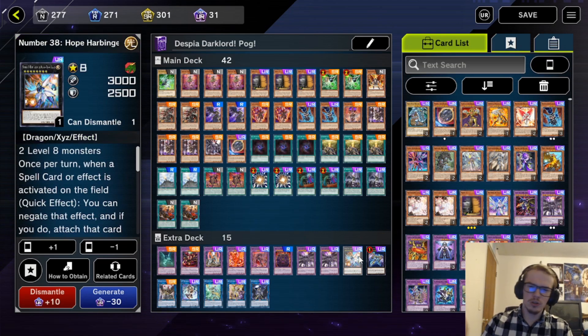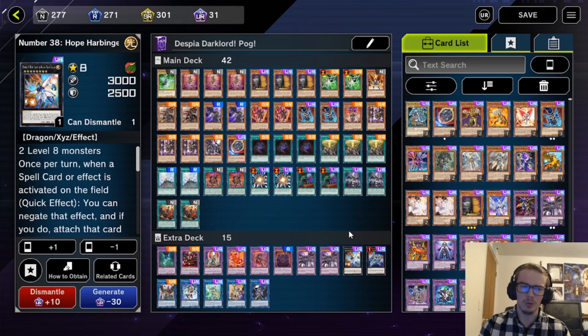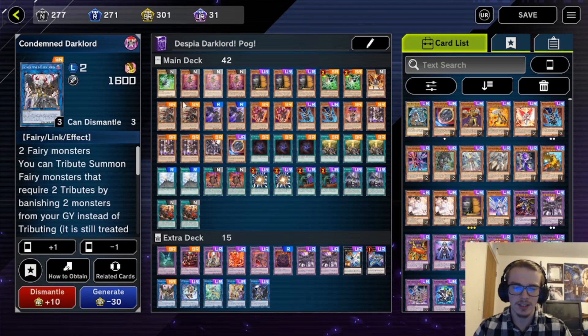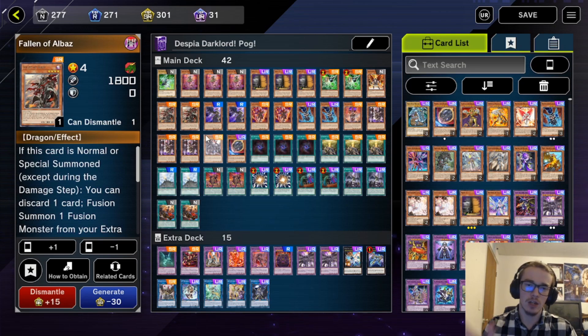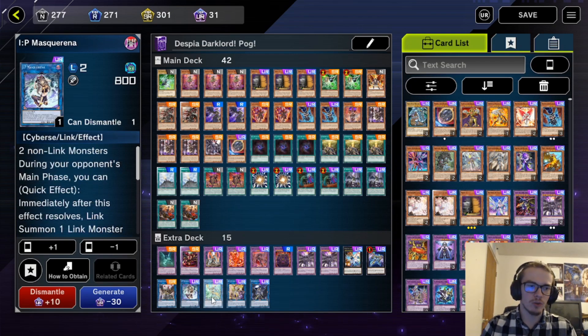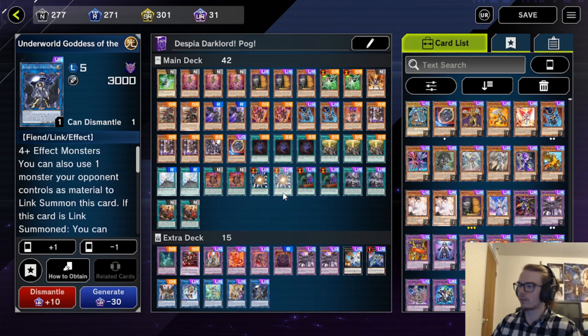Moving on to the two cards that you probably can cut — Hope Harbinger and Zeus. They're Xyz, they're okay, but they're not necessary. We are playing one Condemned Dark Lord — this card does come up quite a bit, it can be summoned off of any two Fairies. Notably, Fallen of Albaz is a Dragon, so do keep that in mind. One IP Masquerena — very solid as another Link 2 target. One Apollosa, one Access Code, and one Underworld Goddess of the Closed World. So, let's hop into the replays and see how this deck performs.